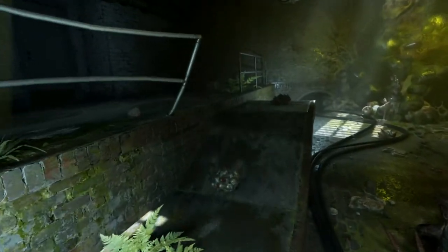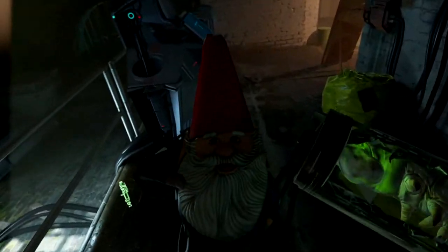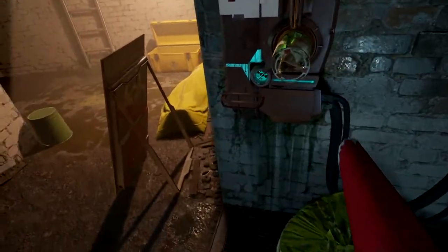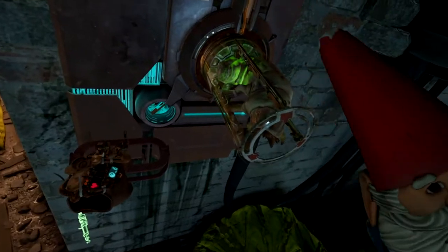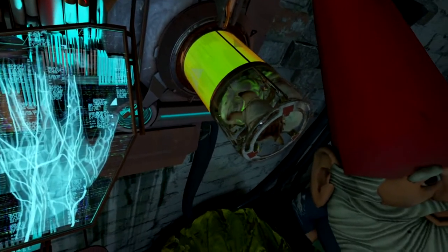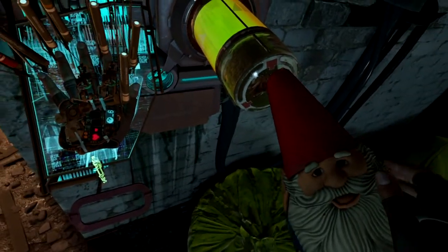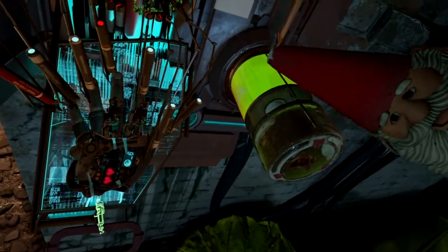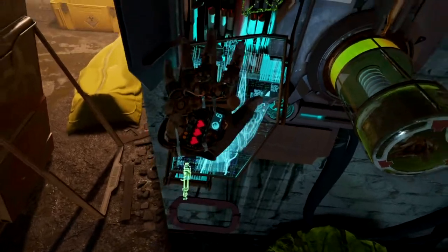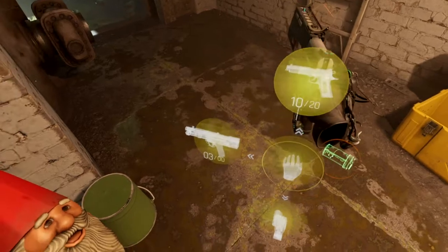The amount of times a headcrab went on us — I feel we should use the health station. Look, it goes in. Pull the lever down — you'll see it squish it now. Poor thing. Put your hand on and let it inject all the goodness in. And we're good to go — at the cost of that little bug's life.